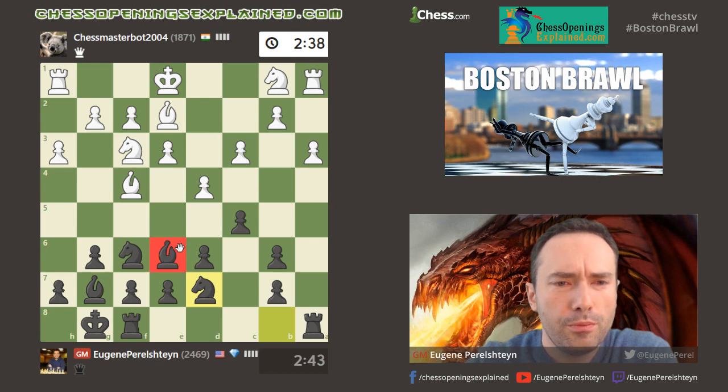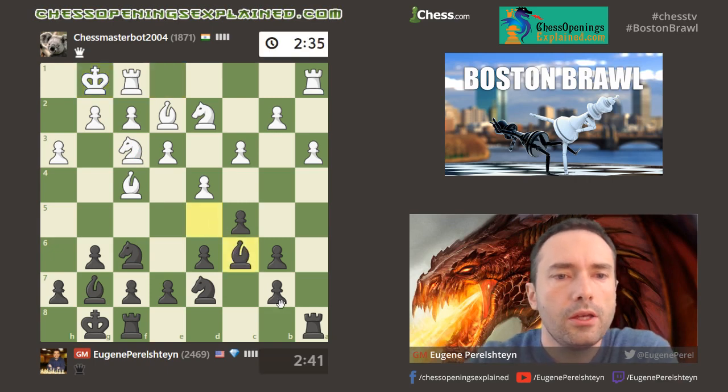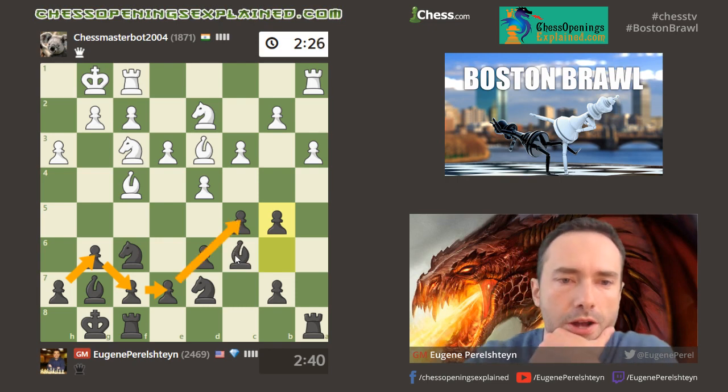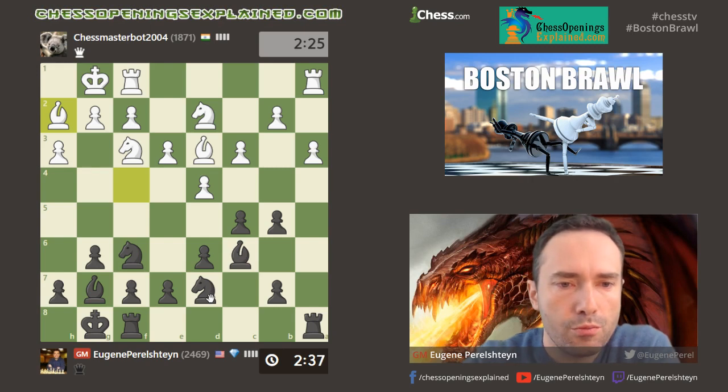Now this bishop needs to be transferred on the long diagonal. I'm going to put the bishop there — he's actually playing really good chess, chess master, but quickly. This is called the dragon formation; it's common in many openings such as the Dragon obviously, the Benoni, King's Indian, and Accelerated Dragon, which is my favorite.